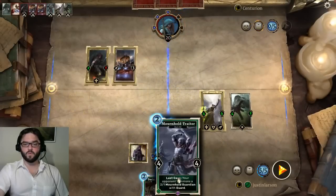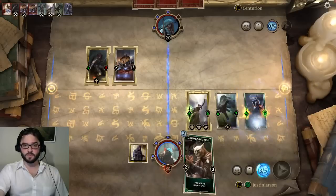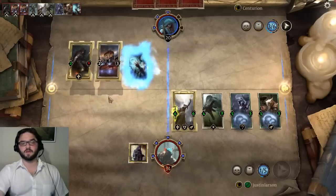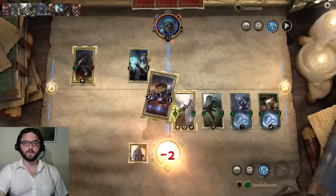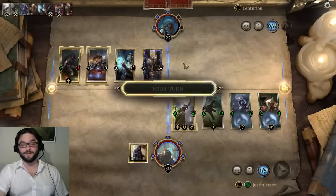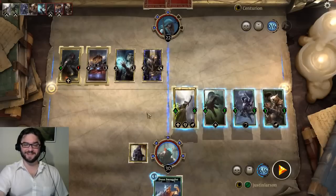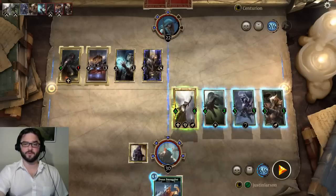Obviously we're going to sacrifice the Butcher — it's the weakest of our creatures. We are going to break a rune, so we're going to go face first. No Prophecy. We could ask ourselves if we want to start cleaning up what we have over here, but the answer is no. We're going to play both our creatures into that lane again. Our opponent is just not giving us any reason to pivot over to this lane, and we're not giving them any reason to pivot either. This still doesn't have Breakthrough, so we're not going to slam through one of those guards.